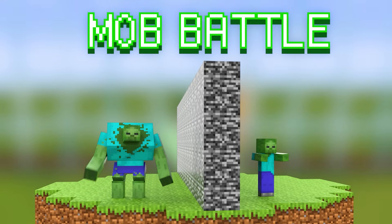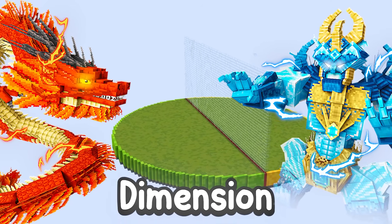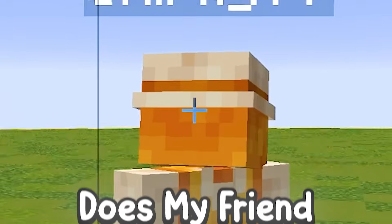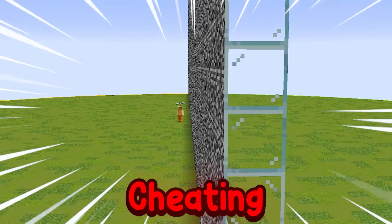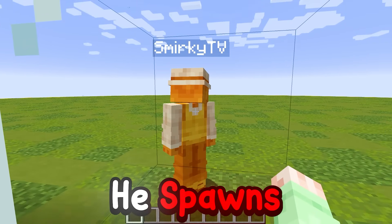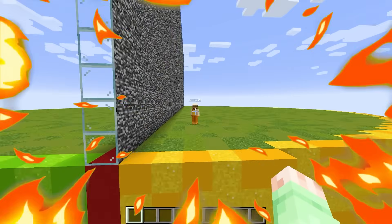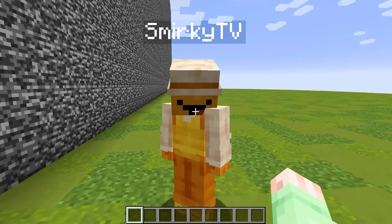Today I'm doing a Minecraft mob battle with my friend, but we're in the elemental dimension! Little does my friend Smirky know that I'm secretly cheating with one-way glass, meaning I'll be able to see whatever mobs he spawns and spawn the exact counters to them! Smirky, are you ready for the mob battle?